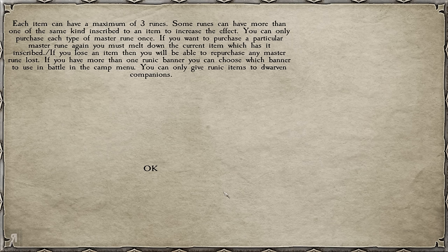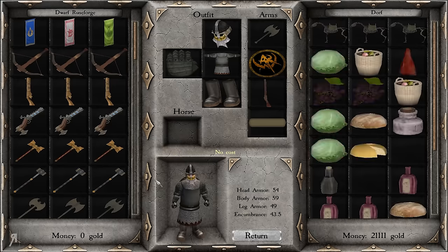Good to know — so you can stack them. You can only purchase each type of master rune once. If you want to purchase a particular master rune again, you must melt down the current item which has it inscribed. If you lose an item, you'll be able to repurchase any master rune lost. If you have more than one runic banner, you can choose which banner to use in battle in the camp menu. You can only give runic items to dwarven companions — that's really cool. I don't know what a runic banner is, but I guess we'll see.